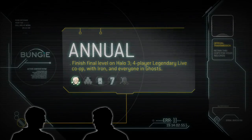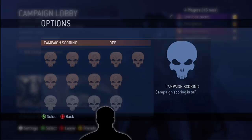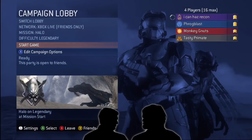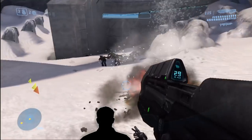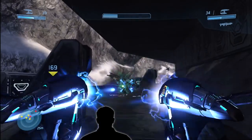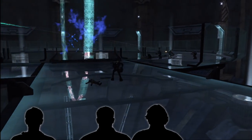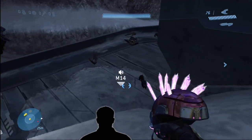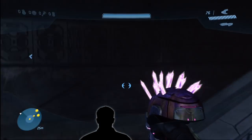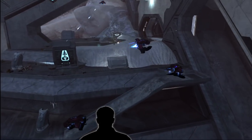Next one: Annual. You have to fire up a Legendary game, four-player co-op on Xbox Live, with the Iron Skull on. Play through the game at least to where you fight Guilty Spark. Once you fight Guilty Spark, come back out. To the left, underneath the stairwell, are four ghosts. Make sure you get all four ghosts — the dog is on the other side — and kind of drive on up. Be very careful getting through.